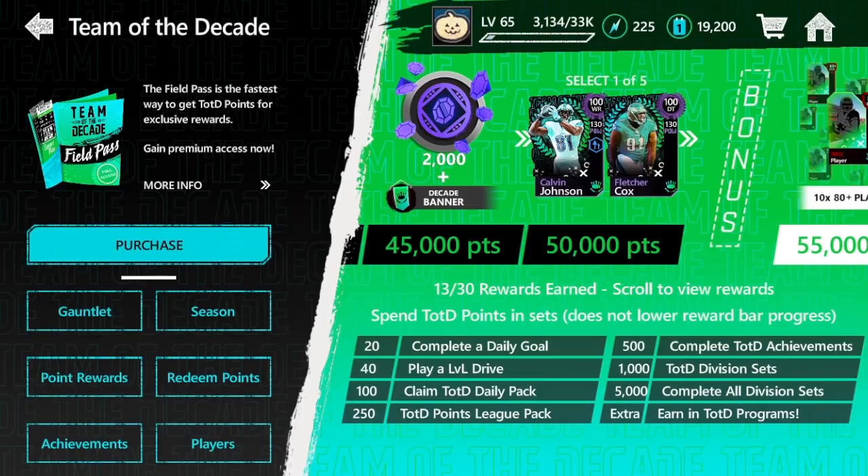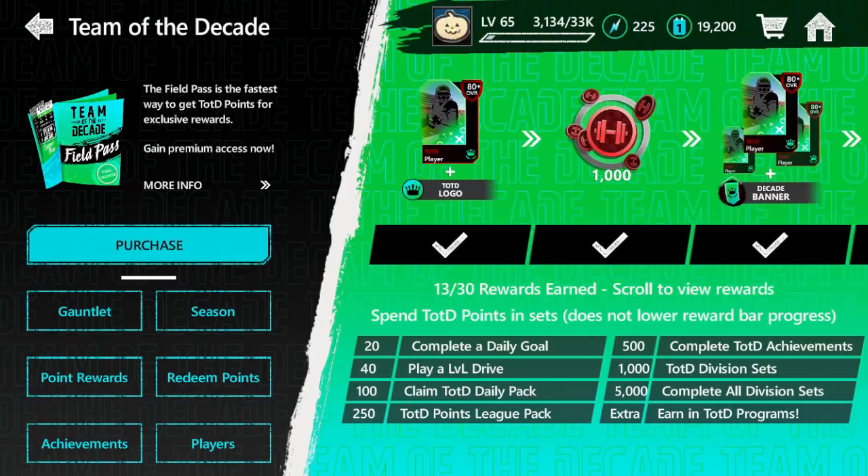Everybody is still able to get a 50k player free-to-play, and I hear it all the time — people say, 'I finally got them free-to-play.' Usually towards the end, but you can do this promo free-to-play and get these 100 overall players. There are pretty much two different ways: field pass or free-to-play. Other than that, here are some other ways to get some points. These might be a little obvious, but I'm going to talk about some hidden stuff as well.